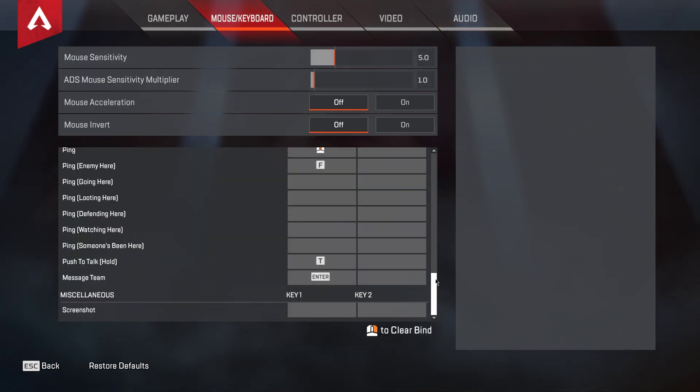When this is done, go to the mouse/keyboard tab and scroll down to change your push to talk and message team chat key.